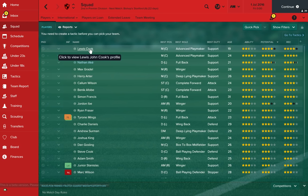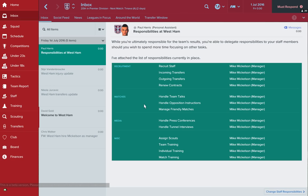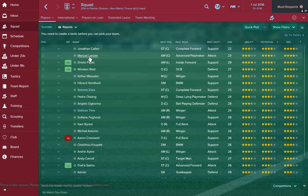Next up on the list, we're going to a club which have just moved stadiums — West Ham. They've just moved into the Olympic Stadium. Their transfer budget is 7.4 million. The squad is what it is: Lanzini is great, Payet is great. We know what we're dealing with as far as West Ham is concerned.